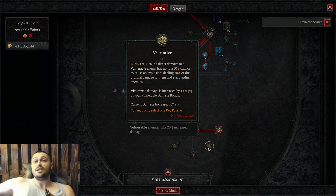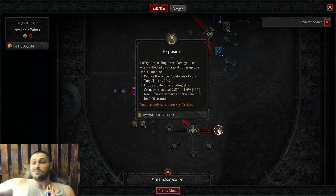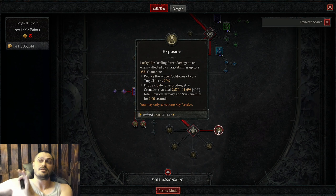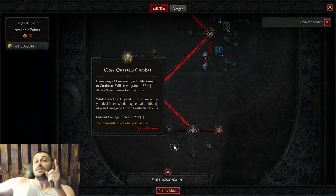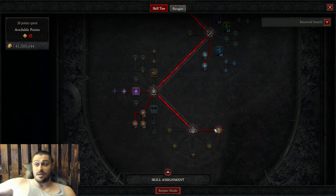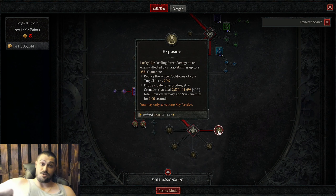Extremely valid is also victimize — so test it out, see what fits your playstyle, these two are absolutely great. I was testing exposure and it works phenomenal. I'm yet to test close quarter combat to see the multiplier percentage on crowd control, since this is a crowd control build. Pick something, test it out, see where you deal most damage. Right now I'm on exposure.